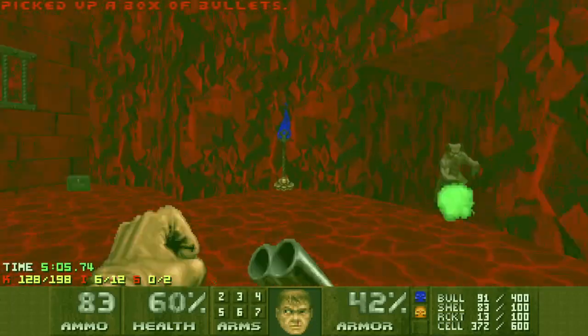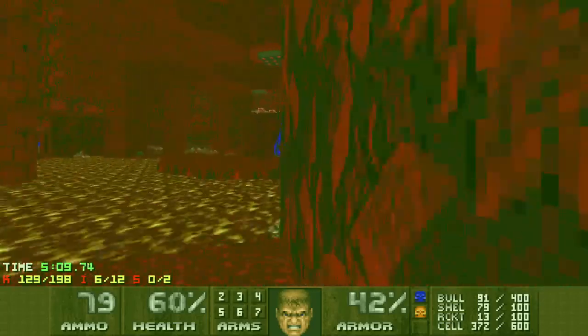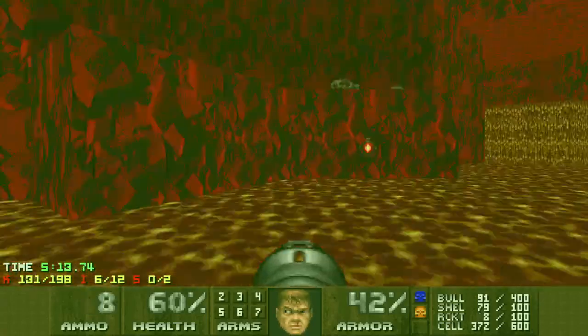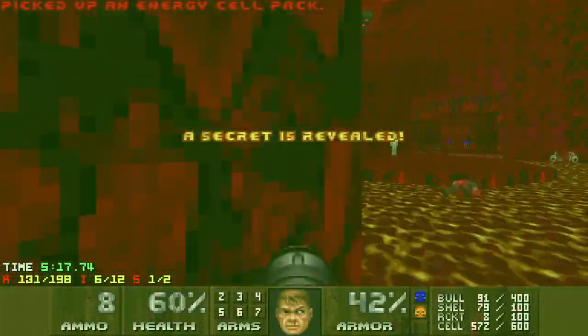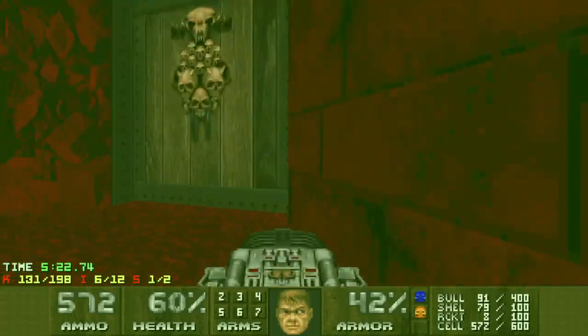This area is just for getting a super shotgun. You can come up here right at the beginning and get the SSG, but I don't bother because you also get a BFG very early on, so it doesn't really seem worth it. It's quicker to go there when you've got a rocket launcher to speed up dealing with those enemies.